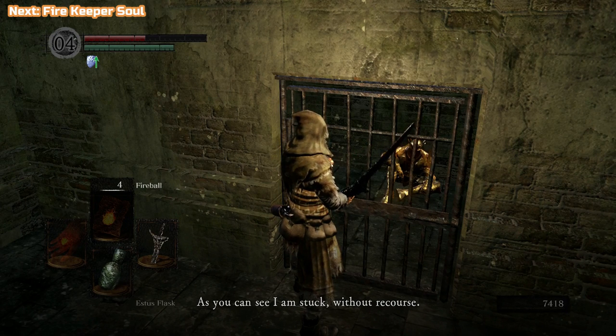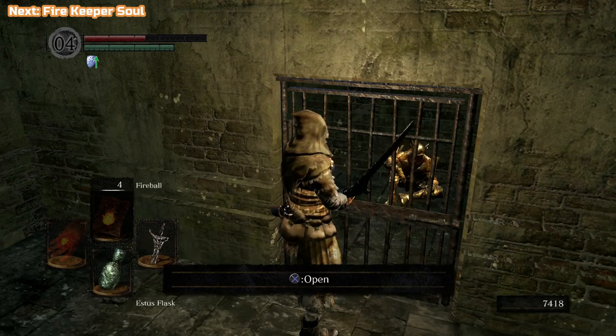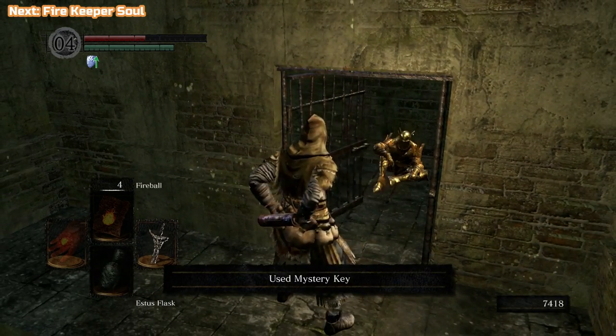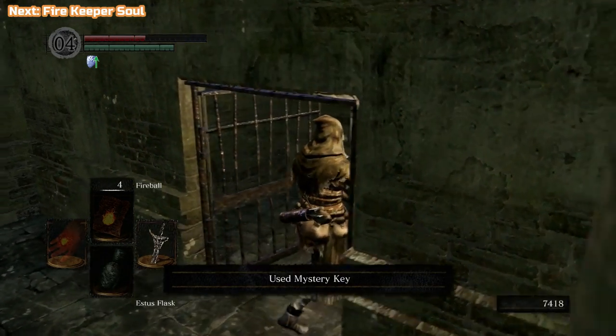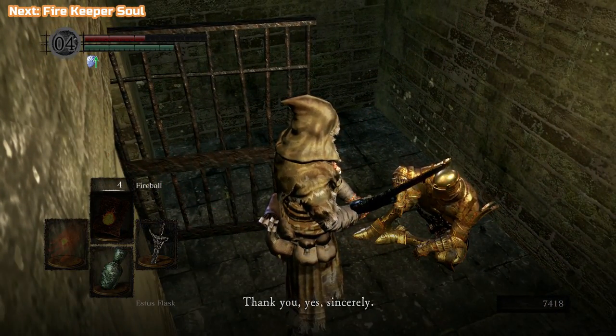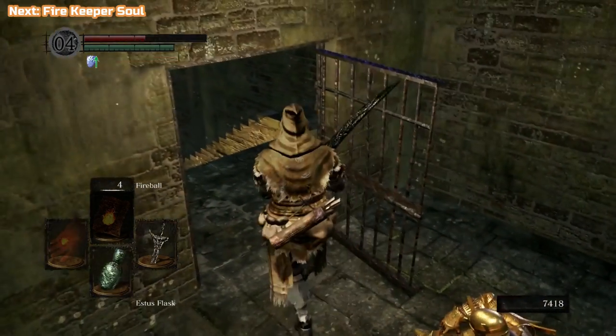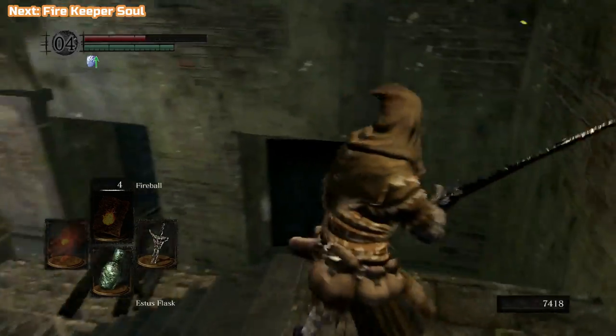This guy is called Lautrec. This is what we needed the mystery key for - just open this up and let him go. He's going to be back at Firelink Shrine, so if you go speak to him he will say there's a reward later on. He's going to give you something called a sunlight medal, which actually ties nicely into the fact that I was talking about miracles before. We need to join a covenant called the Sunlight Covenant. Let's call it that.